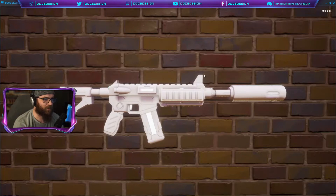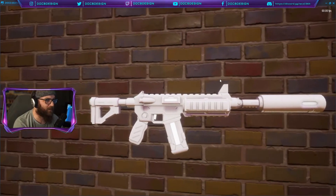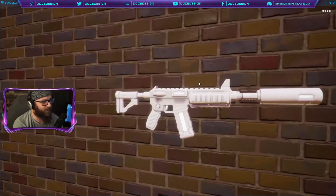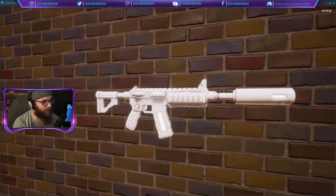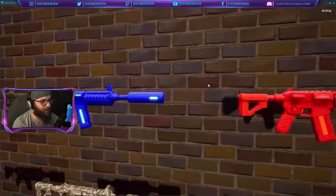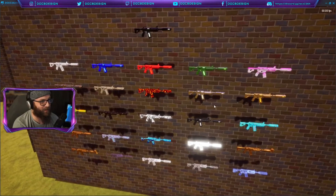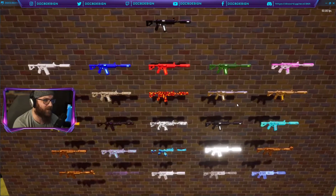We've got some super fun art to jump into with each one of these guns. The first few are pretty simple — just color skins. We hit the white, the blue, the red. But as you can see, not all of them are quite that simple, and I want to jump into every single one of the skins here in this video today.